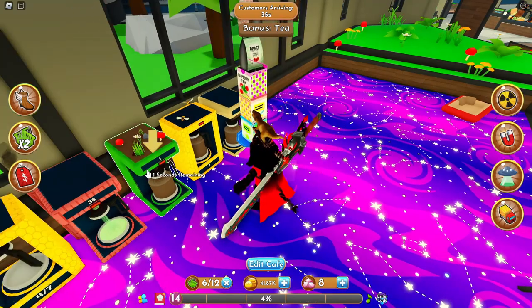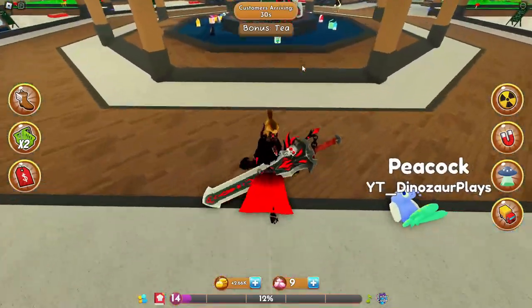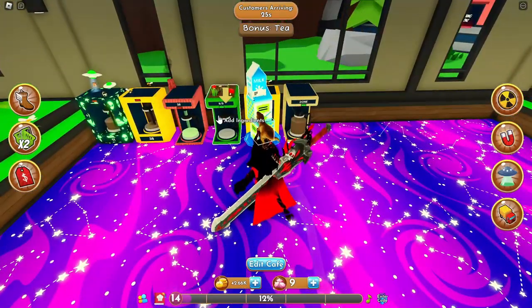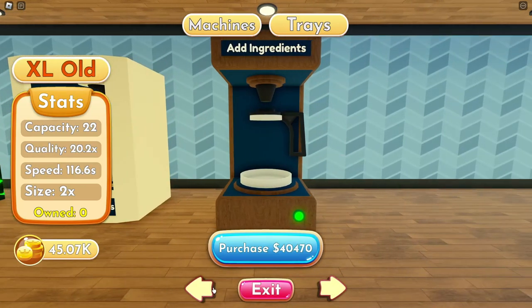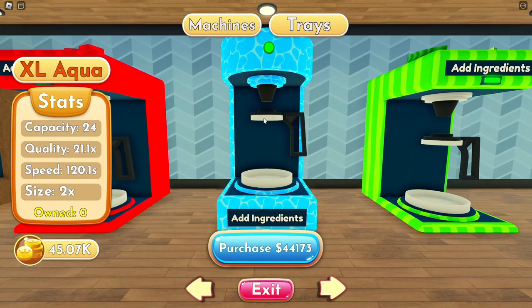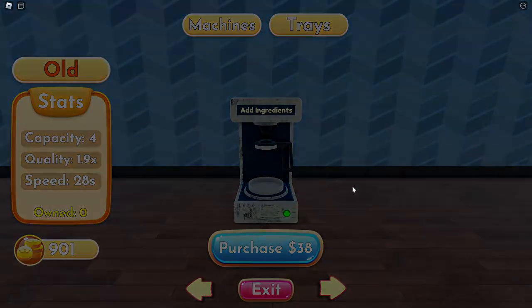I'll put in my grass one because that's technically my best one. Peacock, give me these three — hurry, boom — and then next boba. Cool. I have enough money to buy the extra large aqua — size two times speed, 120 seconds, but it gives 21.1 times capacity of 24. There goes all my money, oh my gosh.